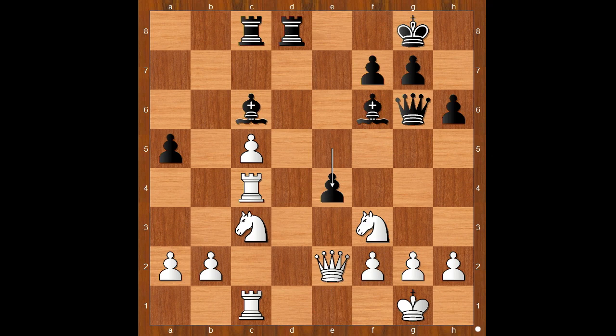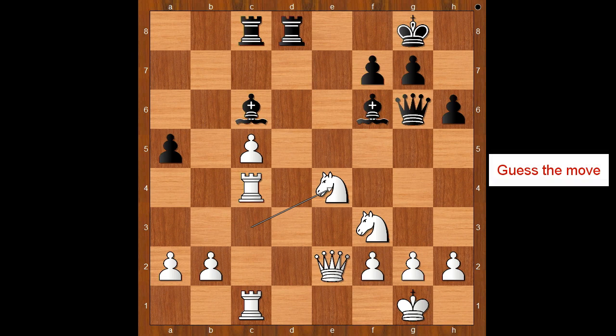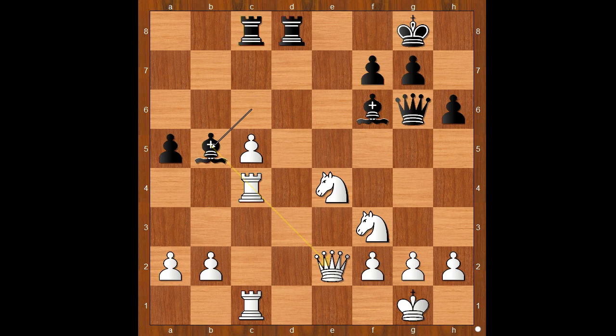Back to our game — e4, knight takes on e4, and white is now two pawns up. Black to move. How would you continue now? Nakamura played bishop to b5, pinning the rook — and this is a very unpleasant move for white.